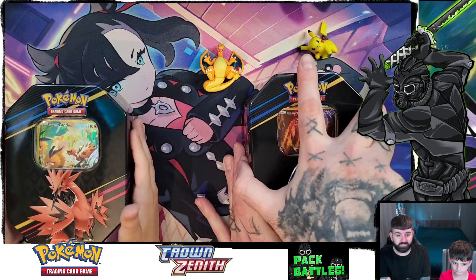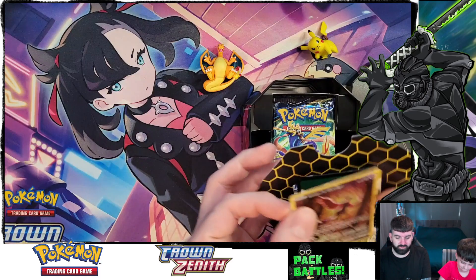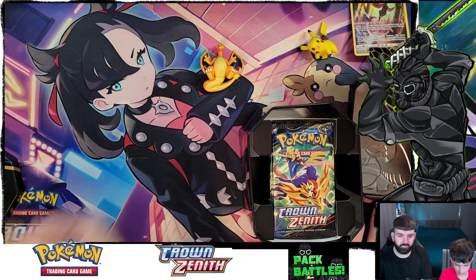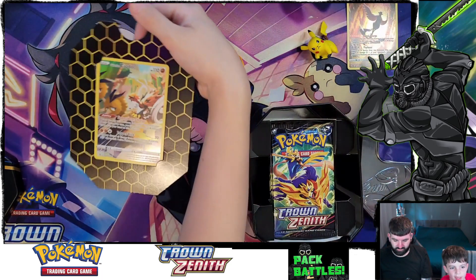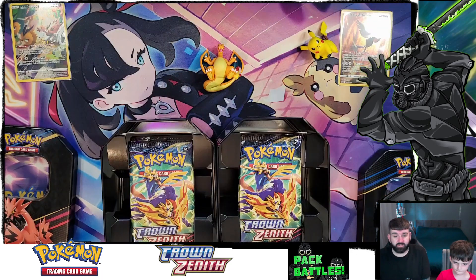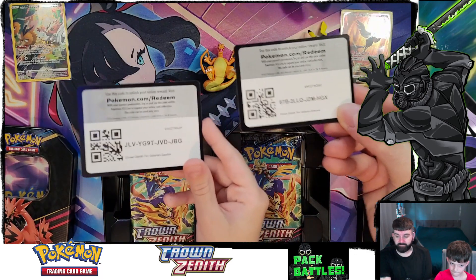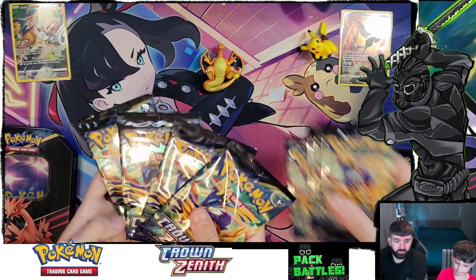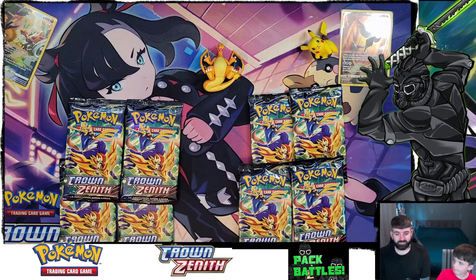Here are our tins. Let's get them open — my Articuno. Here's my Zapdos. I'm not going to take it out fast because I want to keep it in here first. And here are the code cards. Now in these tins you get four packs each. That's number one.